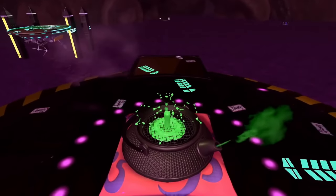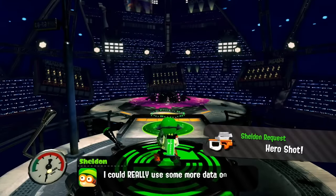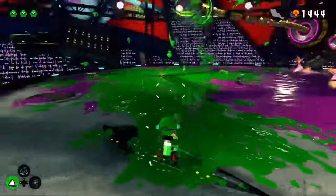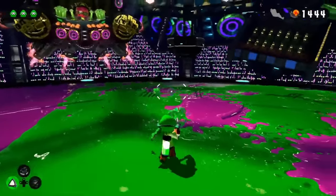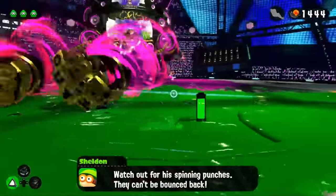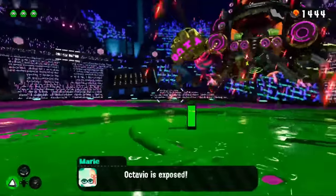The final boss of World 5 and of Splatoon 2 Damageless is DJ Octavio. We're forced to use the Hero Shot — the perfect weapon for this boss, with adequate turfing ability and a good fire rate at level 2. The general fight has a handful of random attacks. The most important thing is making sure you have space by forcing Octavio near the edge. Phase 1: depending on the attack, shoot it back or avoid it and recover ground. Rinse and repeat, hitting back the fist eight times to knock Octavio out of his mech.